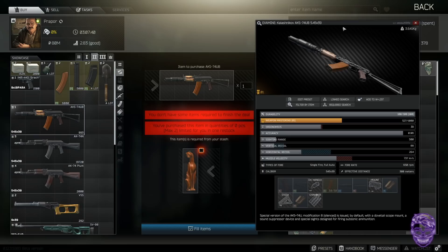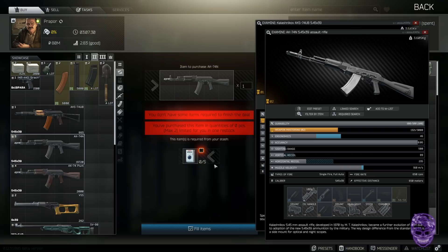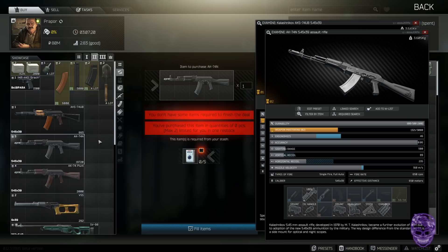Also at Prapor level two: you can get an AK-74N for five Apollo cigarettes — those useless ones you hate finding when you're looking for Wilson cigarettes. Collect your Apollos and trade five of them for a 74N. They're super easy to find, especially when you're on tasks that require cigarettes.